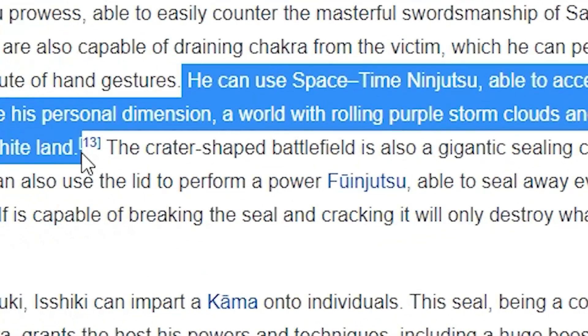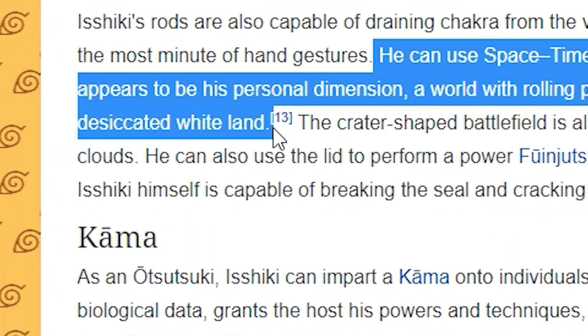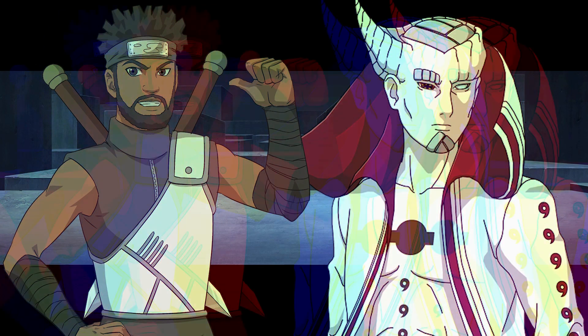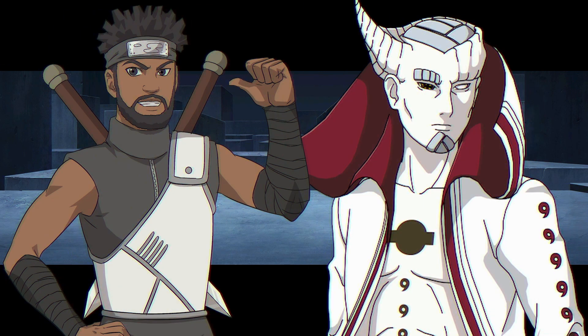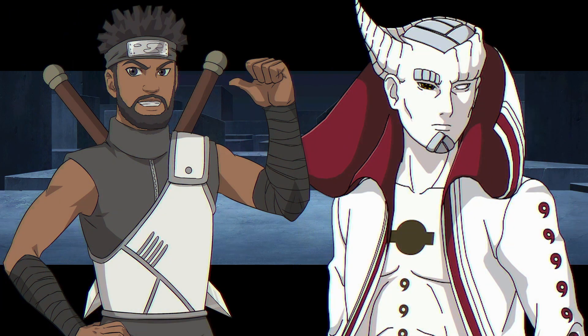He's able to access what appears to be his personal dimension — a world with rolling purple storm clouds and a desiccated white land. Reading the manga, in his fight with Sasuke and Naruto, he uses space-time ninjutsu to teleport to any location or dimension he wants. Space-time ninjutsu is basically another way of saying a teleportation jutsu or transportation technique.